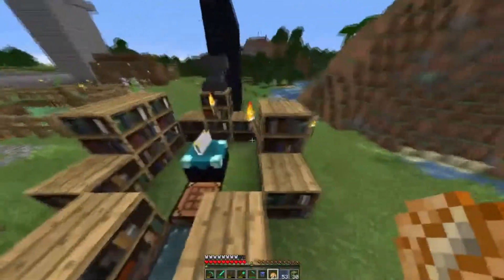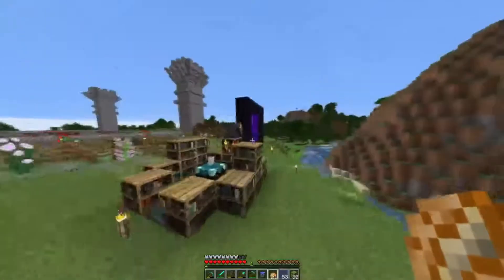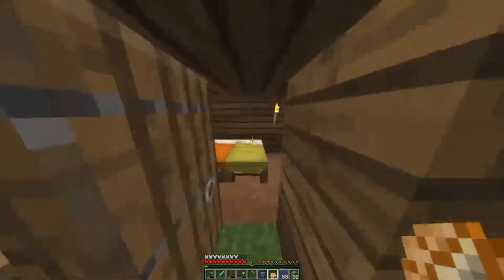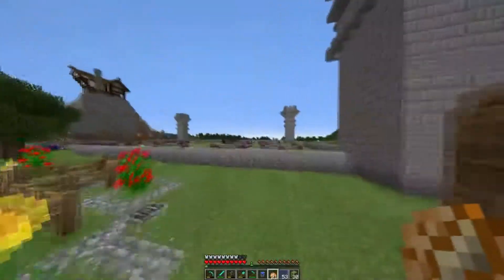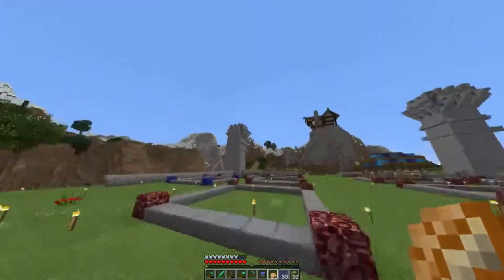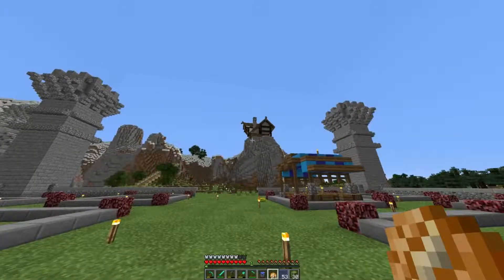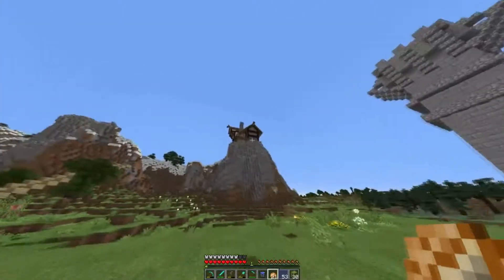We have our enchant station for level 30s. We've already gone to the nether and got nether wart. I made this day one as well — this is a simple bed house in case people can't sleep, just a few beds in here. Just to start out in case people needed to sleep and didn't want to kill the many sheep we have around here. Up there is Mus's place — I believe his name is Mustalog. Yeah, Mustalog — that's his place, right up there. It looks really nice.